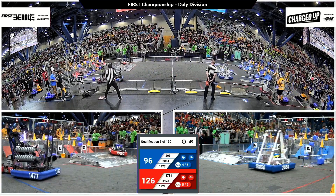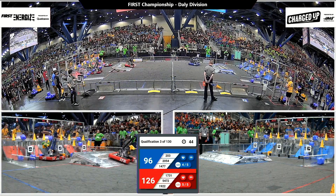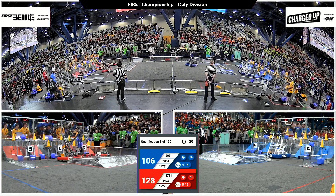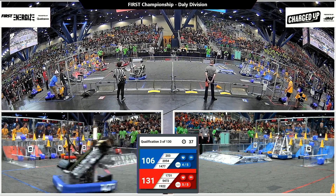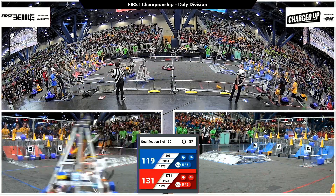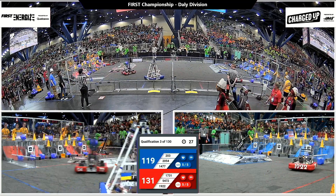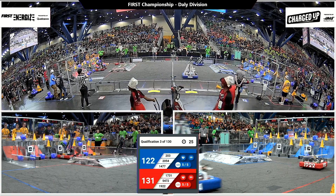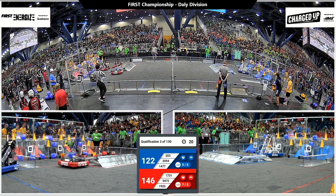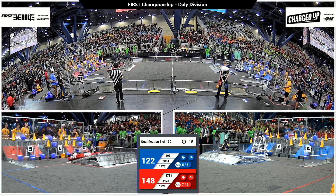For the red alliance, Osram out of Concord, New Hampshire places a cube on the bottom row for two points of alliance score. Right after that, their alliance partners the Wild Stallions complete a link — that's a cube-cone-cone link in the cooperation and right nodes of their alliance grid. Here comes yet another link; they've got six on the board. There's the seventh one as a cube gets placed in the center cooperation node by the Wild Stallions.